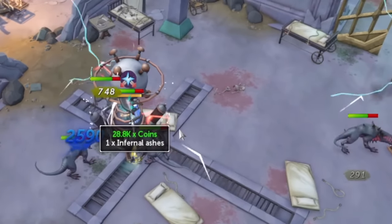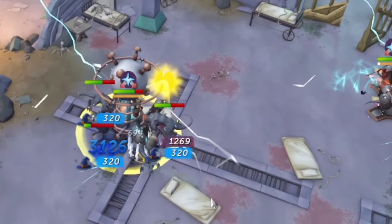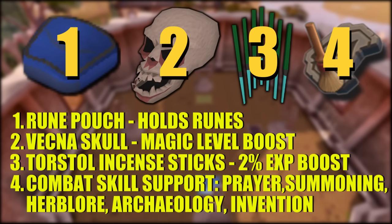When training magic, there are a ton of notable items and unlocks you can use. It is a combat style, so there are many buffs that apply. Too many to list every single one, but I'll list some of the most important ones. You can notably use a Rune Pouch or Grasping Pouch to hold runes, which saves a lot of inventory space. Although it can be pretty pricey, so you usually won't get this until you're doing higher level content.